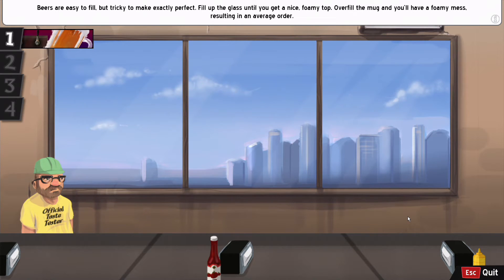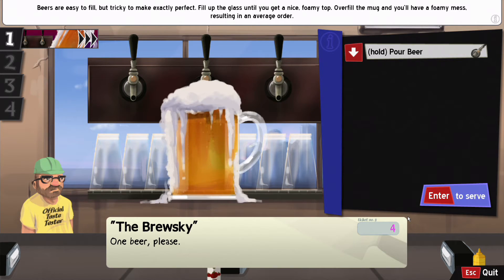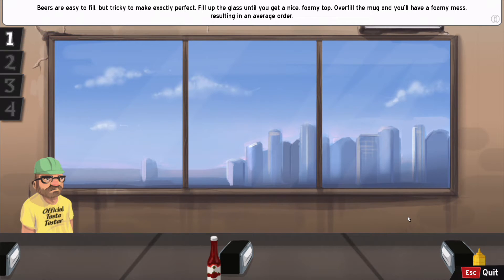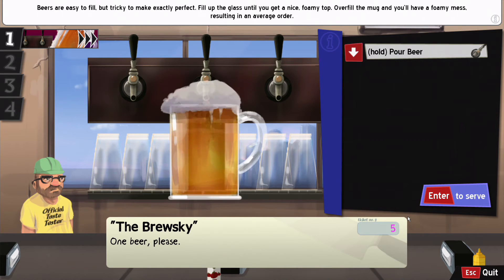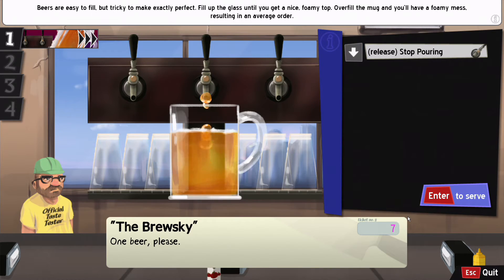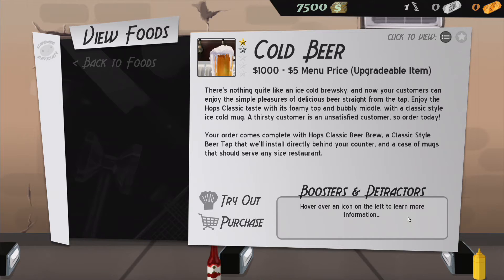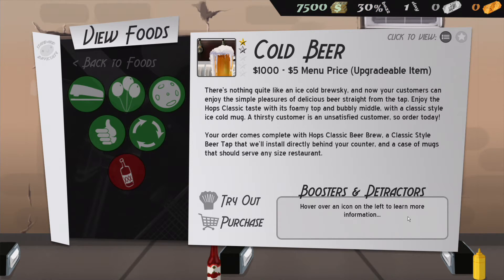Beers are easy to fill but tricky to make exactly perfect — fill up the glass until you get a nice foamy top. Overfill the mug and you'll have a foamy mess resulting in an average order. It's all about timing. After a couple of tries — there's a perfect beer! And another! The timing gets easier with practice. Beers are pretty easy overall. I am going to purchase beer because it's relatively simple and straightforward.